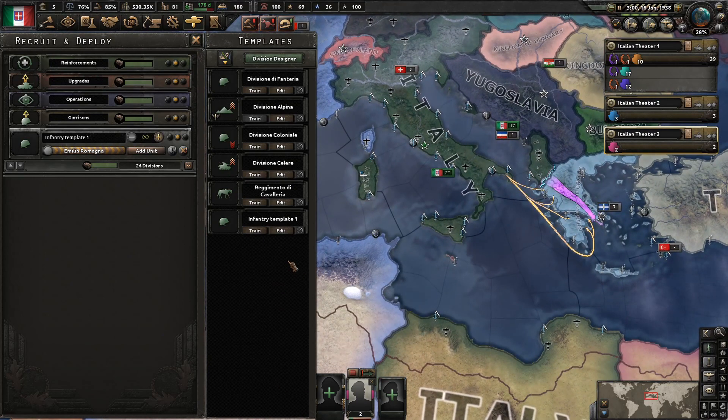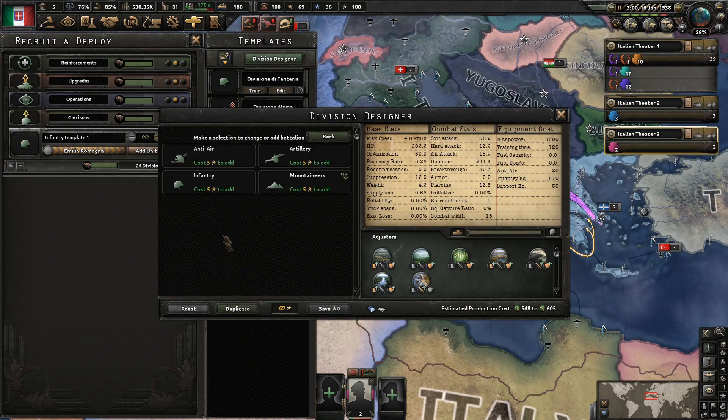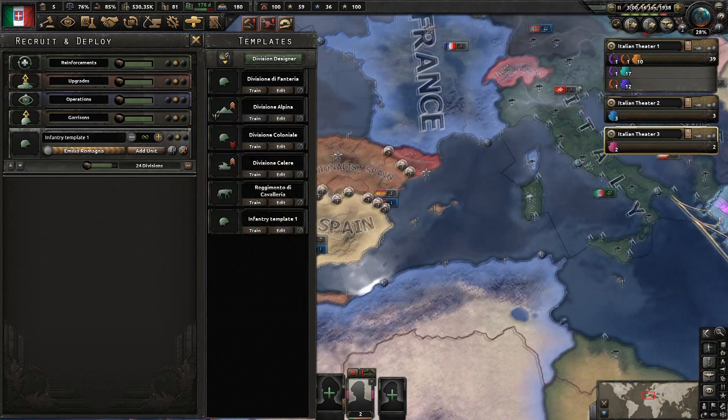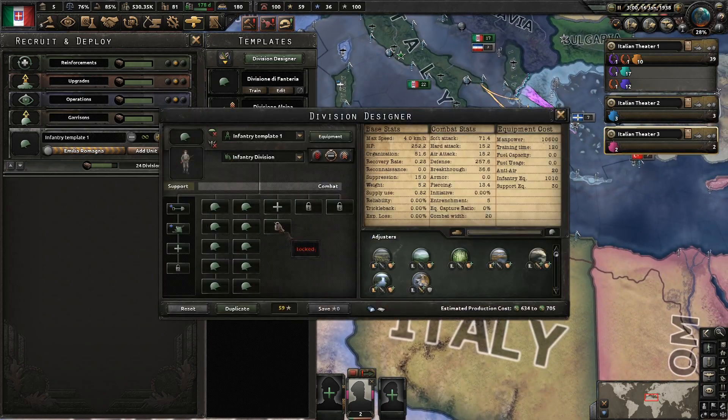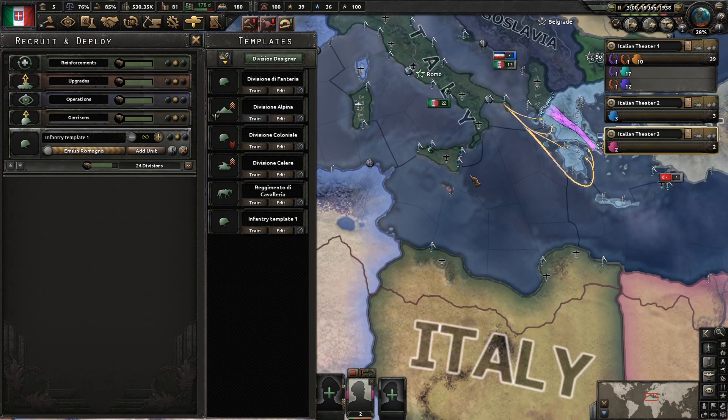A little trick for you as Italy: everybody's going to want to naval invade you - France and Britain are going to try to naval invade you. You want to get some divisions to hold that, just get some 20-width divisions. They can hold the ground. You don't need to add anything to them, just remove these two and then you should be fine. Just put them on your port, pretty much, and that should be good enough.